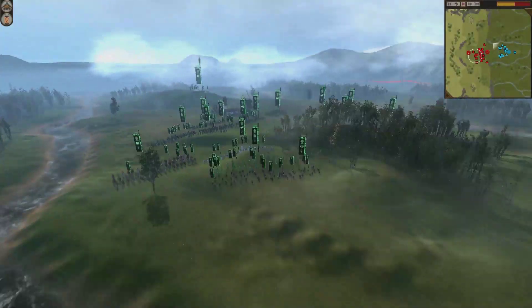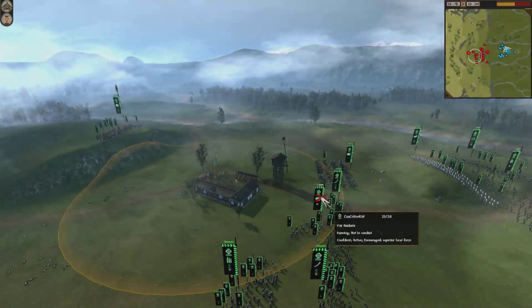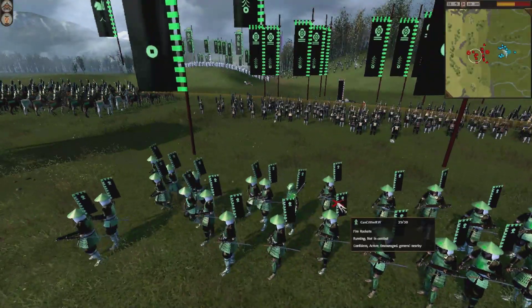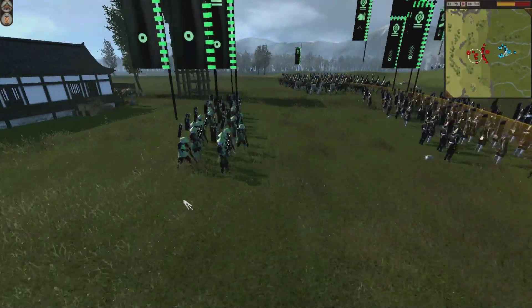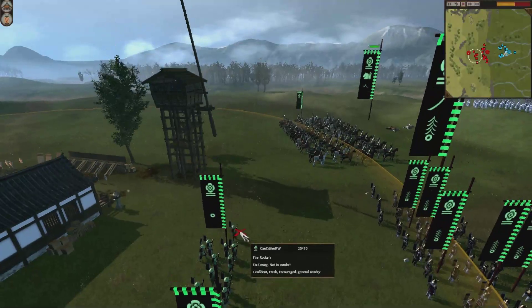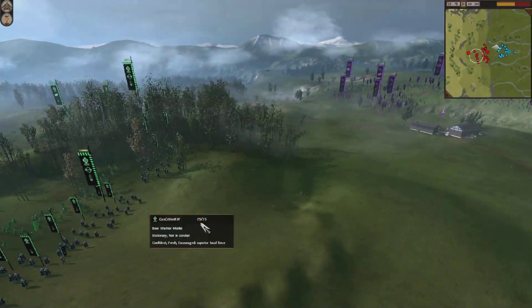You can see the Fire Rockets have actually withdrawn for the time being — maybe to go recharge their ammo. That's probably what they're doing, actually, because like I said, this Archery Dojo allows them to regain their ammo slowly over time, though it does not happen very quick. I remember the last time I tried to use the ammo-replenishing effect of the Archery Dojo, my Bow Warrior Monks got destroyed in one of those videos I showed you.